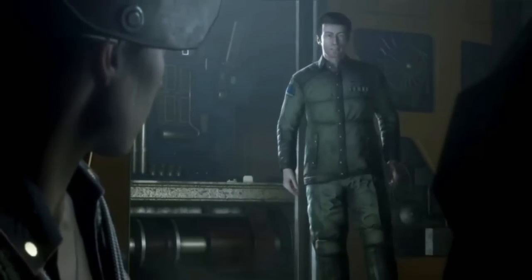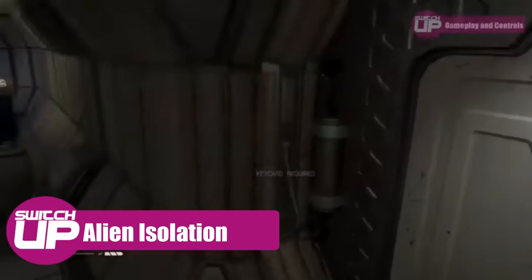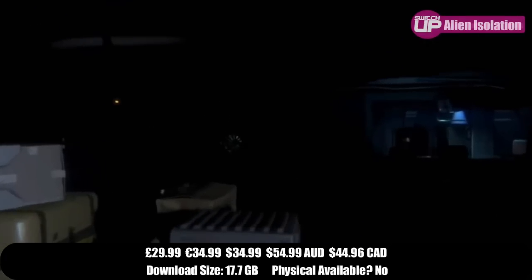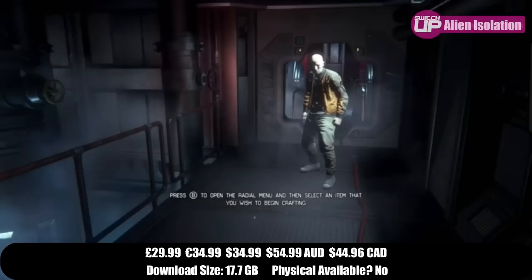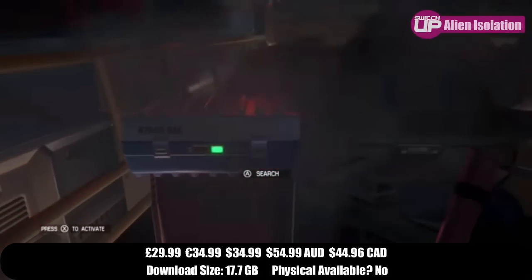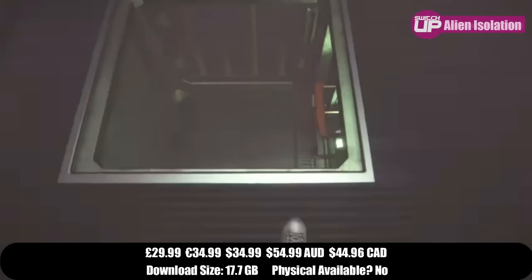First up, we might as well start with the one that was number one last time: Alien Isolation. This is a game we spoke about in our sci-fi list, so we won't go too much into the story. In terms of the port itself, many people consider this to be possibly the best version of the game. Digital Foundry and others noted that so much time and effort went into it — it looks incredible, runs really well, and they added gyro controls. They didn't make it less scary though.